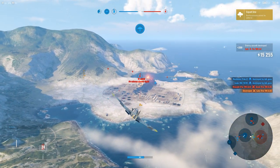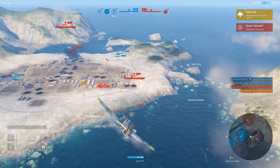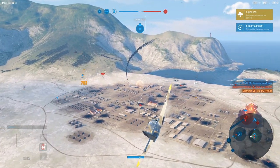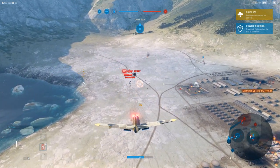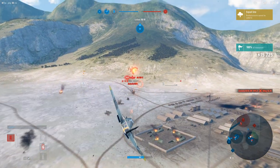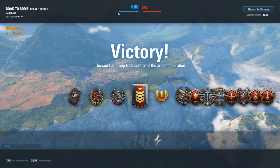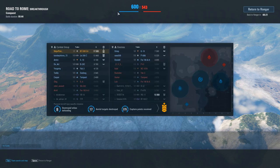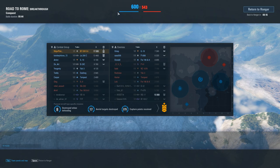Remember what your main tactic is for this plane: surprise attack — and never turn or you're gonna burn. In this battle I had no opportunity to show the boom and zoom tactic, it was just surprise after surprise — but that's the result of it. Even in a tier 7 plane going against tier 8 opponents, you can still be very successful and have a huge impact on the game.